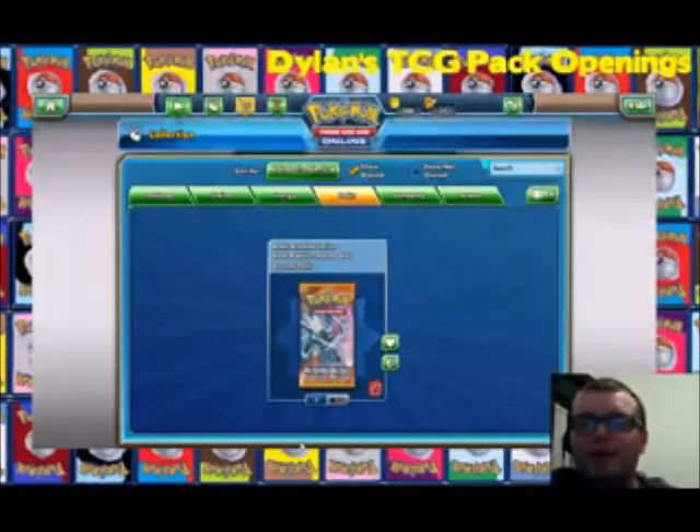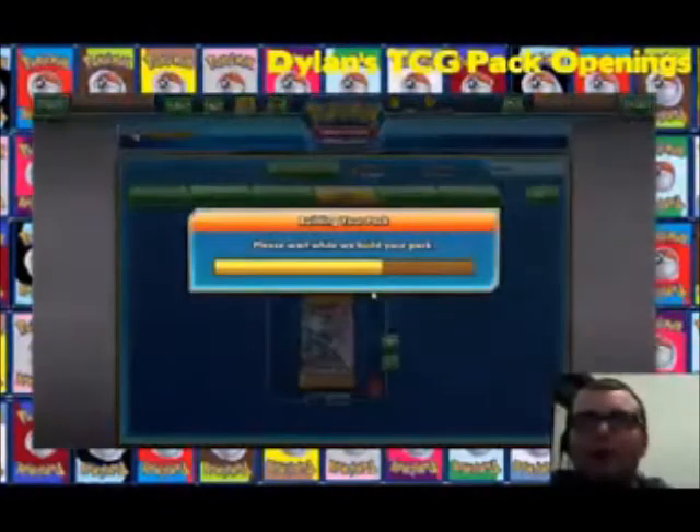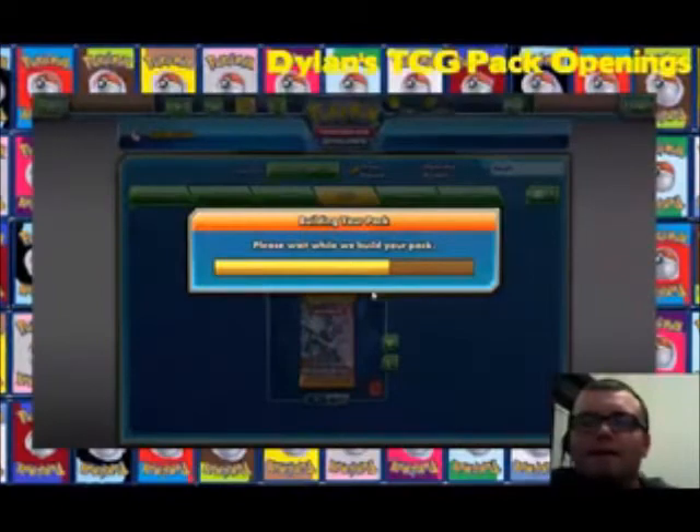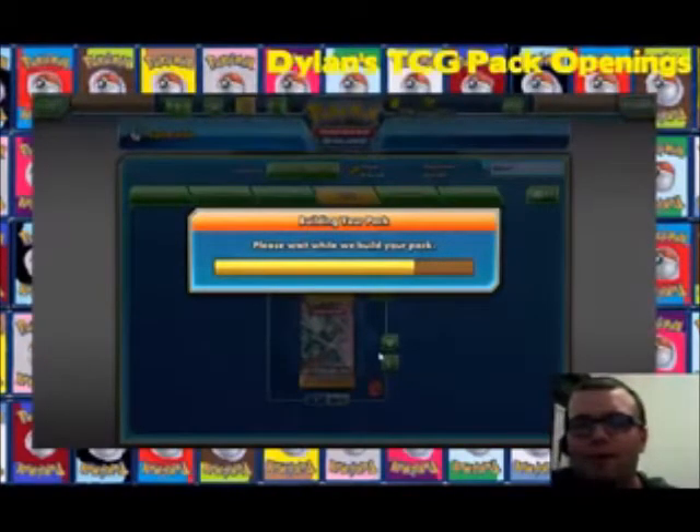Now here's the one everybody's probably going to be wanting to see — Plasma Blast. Let's see what I can pull. If I pull something nuts I'd be surprised, but if it's a holo I'll still take it. With it being a plasma set, it actually works with the structure deck I have on here that my friend gave me — a Team Plasma themed deck. I should be getting cards from Team Plasma in this set, so that'll be something.